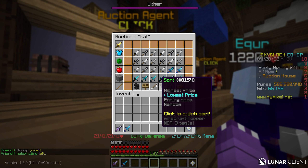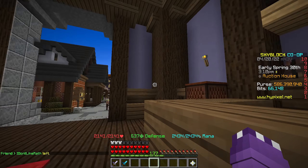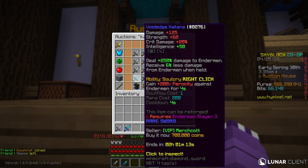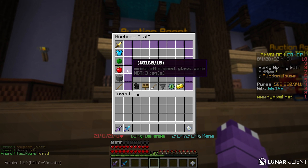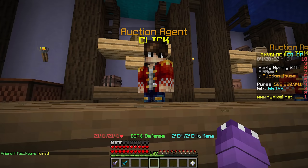If you don't want to spend bits, head to the auction house, search 'cat,' sort by lowest, and go to the cat flower section. Right now these are going for 200,000 coins each, but I recommend not spending more than 150,000 coins per cat flower — 200,000 is overpriced in my opinion. Just pay attention for about 10 minutes and you can pick up 10 cat flowers for around 120,000 to 150,000 each, adding roughly 1.5 million coins in total — bringing your overall spend to about 3.3 million coins.